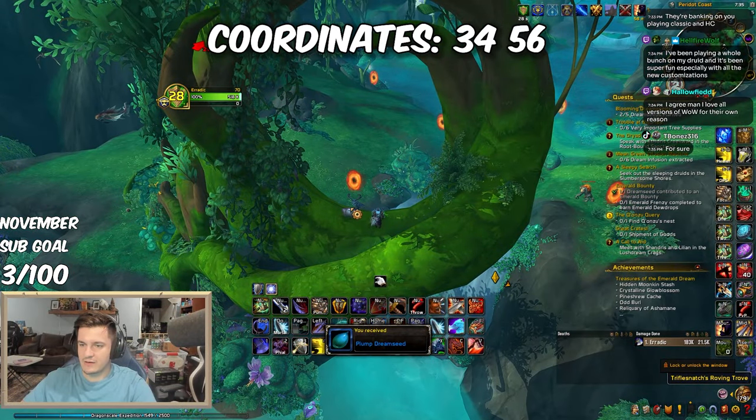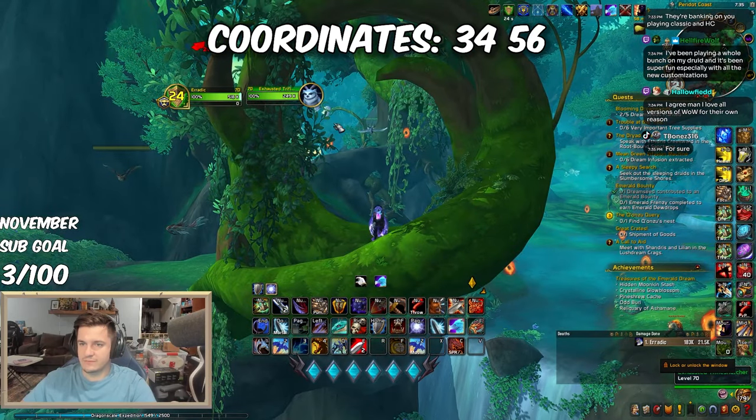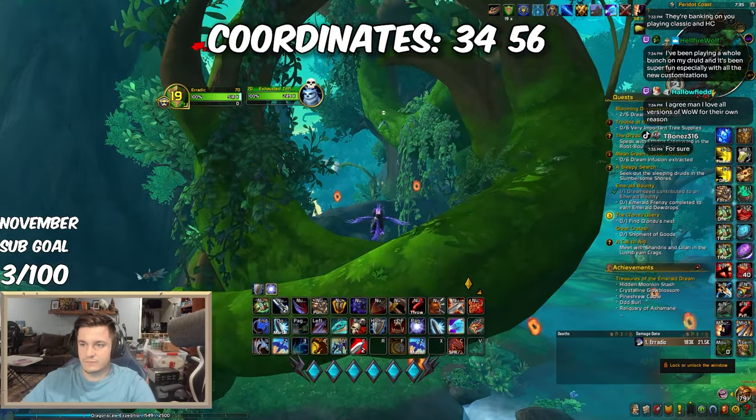First on our list is Triflesnatch's Roving Trove. You can find it at coordinates 34, 56. To reach this treasure, you'll need to chase the Triflesnatcher three times. Be patient as the owl travels slowly between each position.